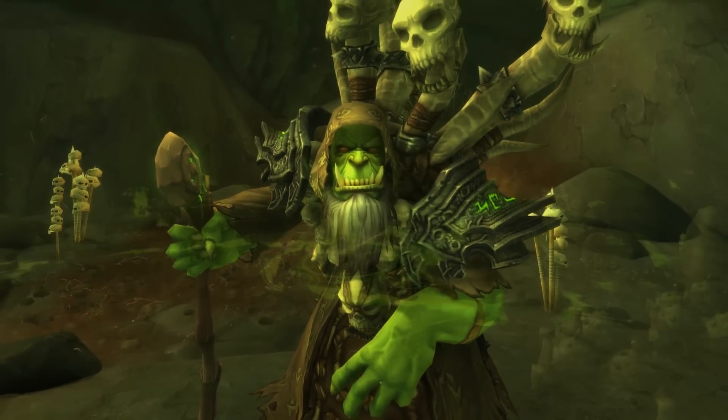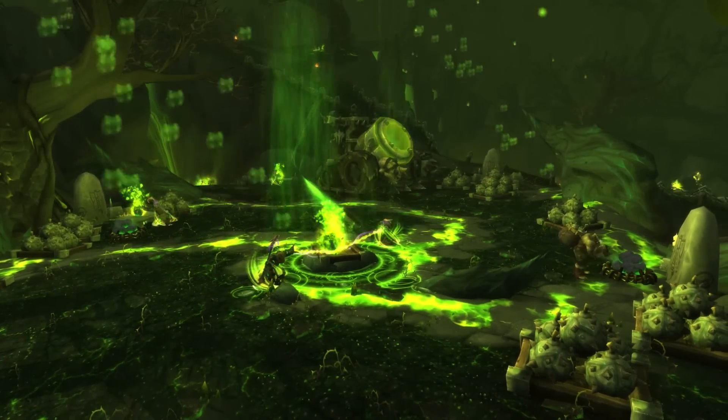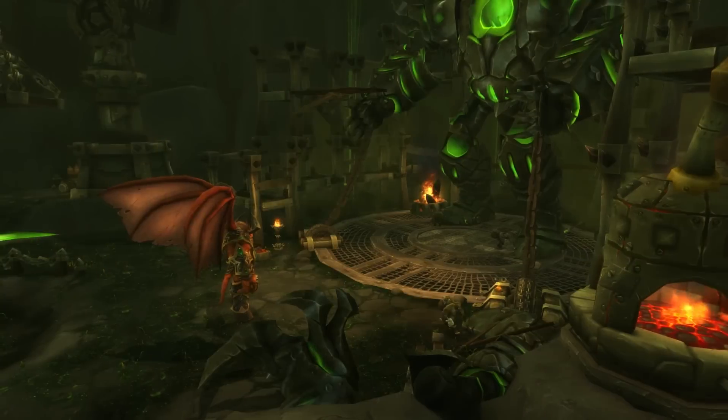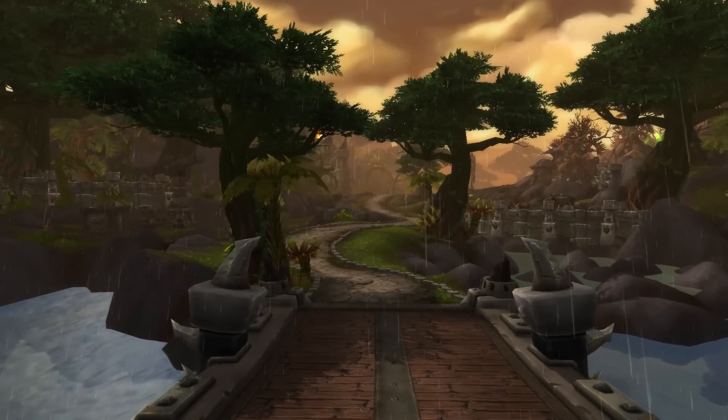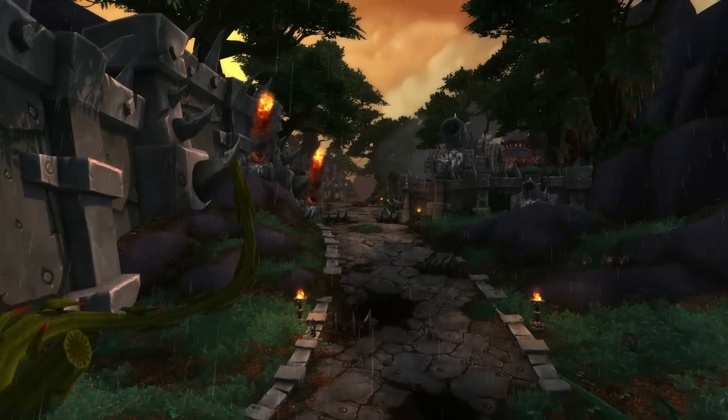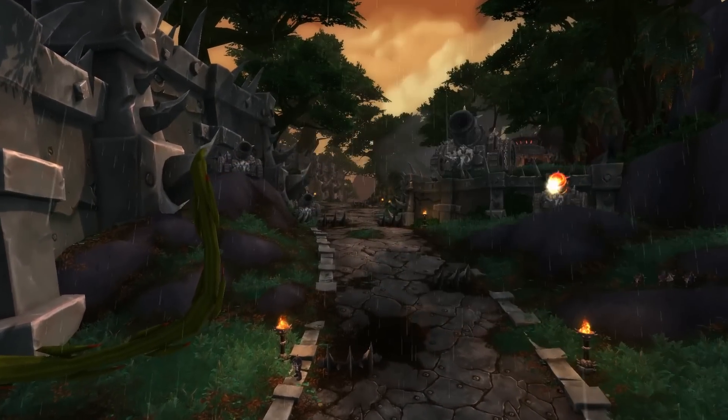Gul'dan has twisted and corrupted the remnants of the Iron Horde to create his own fel army in service of his masters, the Burning Legion. To stop him, you and your forces will need to form an assault on Tanaan Jungle, the seat of power for the former Iron Horde.